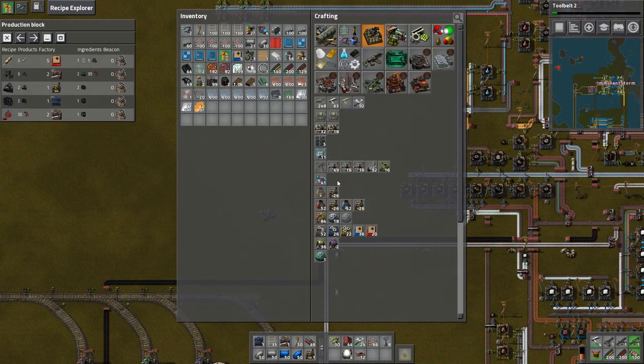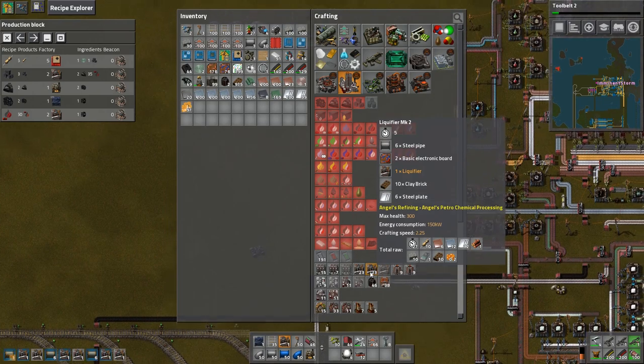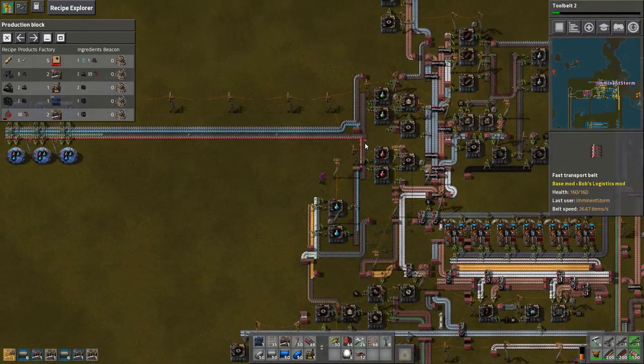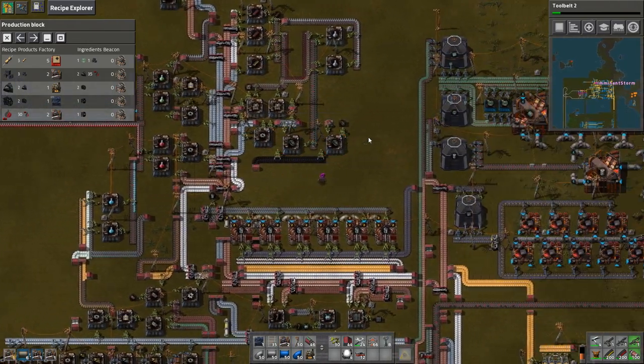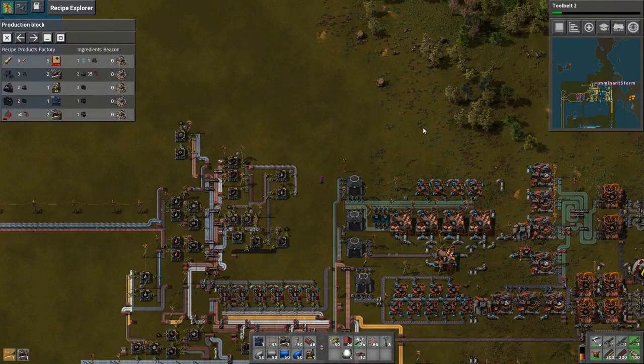So how many more liquefiers did we need? We need three. We're going to go for tool belt, go for inventory slots, and go for mining productivity — I think that's what we're going to be prioritizing at this point.